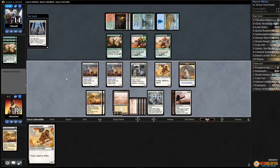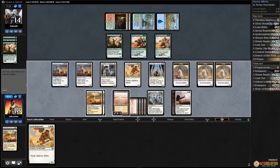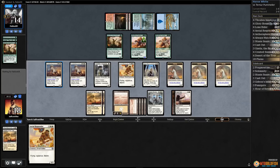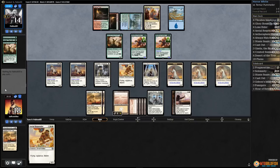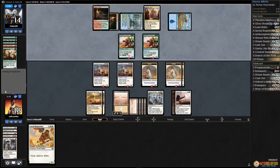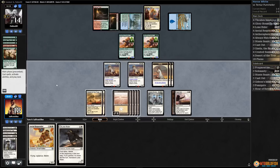Desert of the True — get in with Aerial Responder, cycle Desert, play Glory Bound Initiate, pass the turn, make some horses. We should have the win next turn. It's so insane — Crested Sun Mare is ridiculous. Opponent pumps the Hydra, but I can't imagine they can kill us through this.